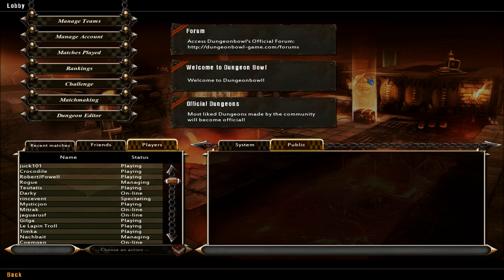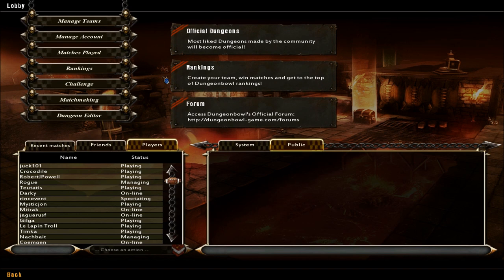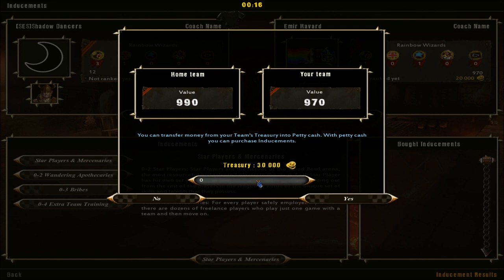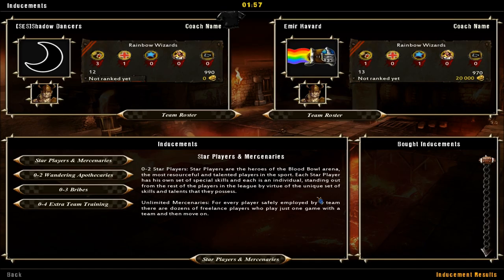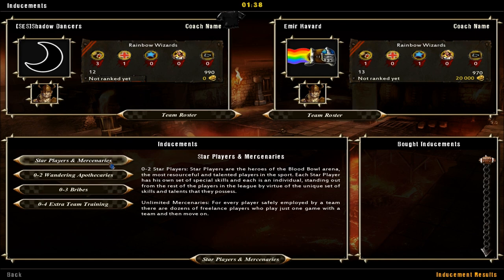So what I'm going to do now is wait for a match. And if I don't get a match, I'll probably just play by myself in the LAN mode just so I can at least show you some gameplay. I have to say that was actually pretty quick - it took about 10 seconds. You can also buy star players before the match, although they're all very expensive, so you can't really do it anyway.